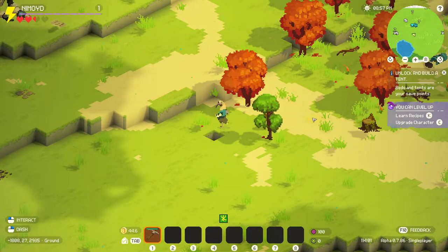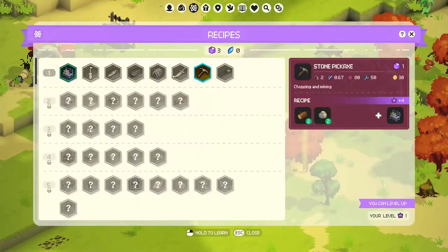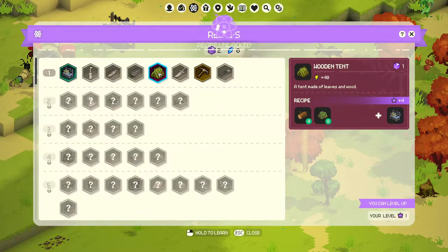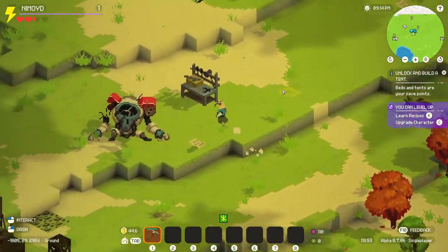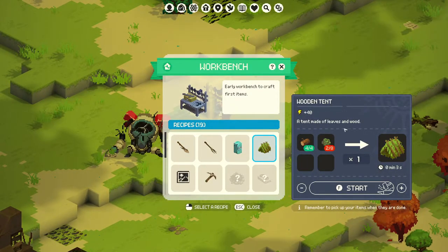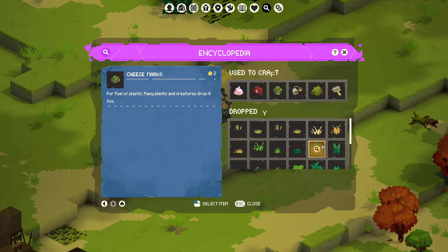Beds and tents are your save points. Okay, so saving is a thing. Unlock and build a tent. So go to recipes. Wooden tent. Right-click this. There we go. Press escape to get out of that menu. How do we - now we need to build this, probably go to here, right? Okay, I gotta press F on that. Wooden tent. I need leaves. Cheese mark - I think that's like a filler thing. Whatever. I just need leaves. So how do we get leaves? I guess probably...